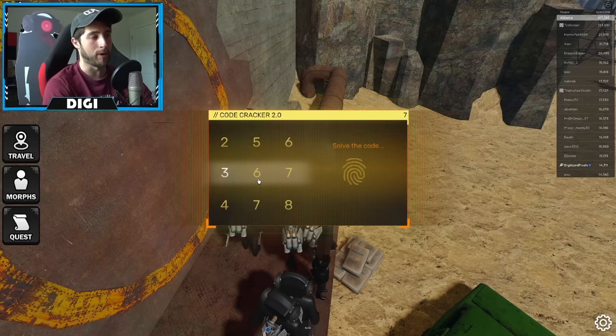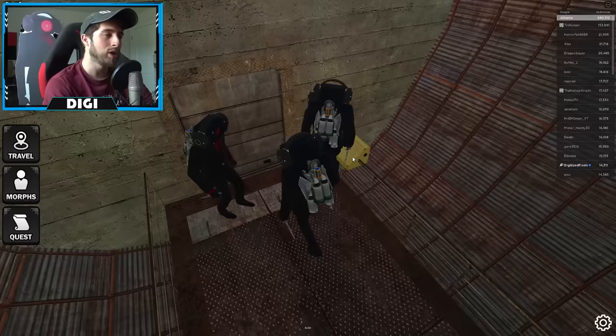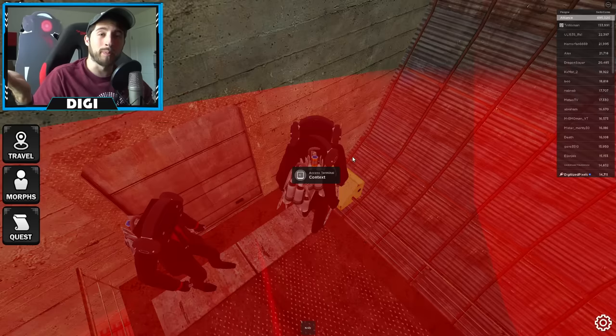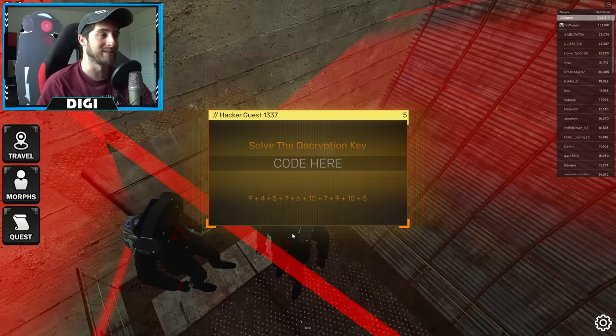Sometimes it bugs out where it says 'waiting for player two' even though you are player two. Once you get in, go over to this panel — it's going to give you about 10 numbers that you have to add. It's always adding, never subtraction or division. You have a very short amount of time, so I suggest getting out your phone calculator or being super fast in your head. You have 10 seconds to solve it.